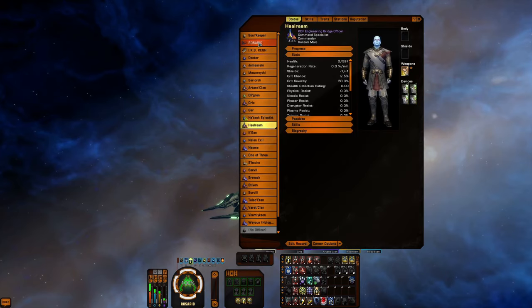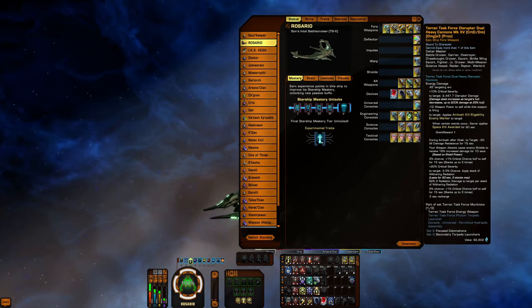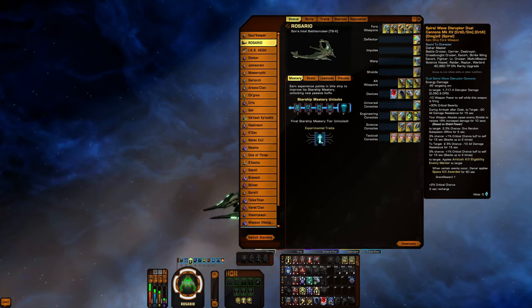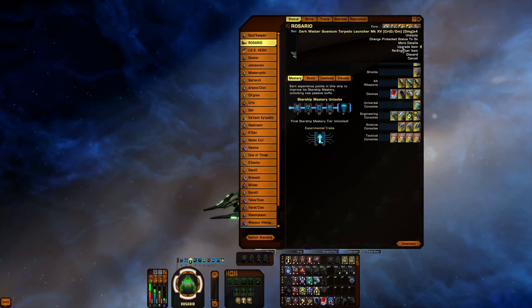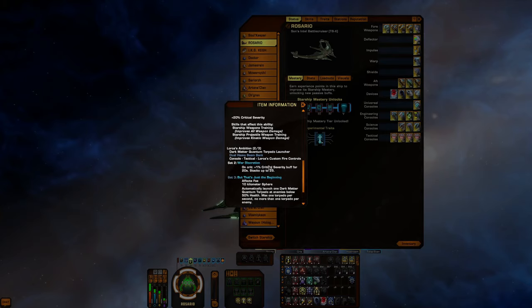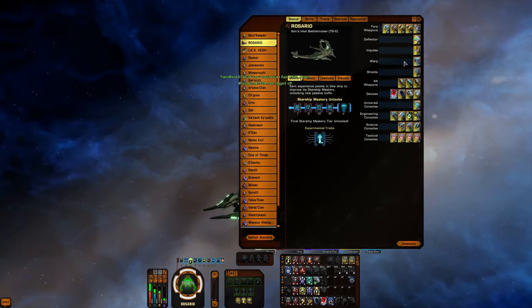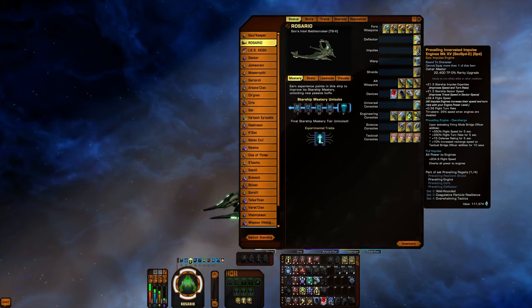The reason we're going through this is because this is really an off-meta build. We've got disruptor quad cannons up front, Terran task force disruptors up front, and two spiral wave dual cannons up front. We're running the two-piece Lorca's Ambition for the stacking crit chance and hull penetration that the console provides — it stacks up to 25 times.